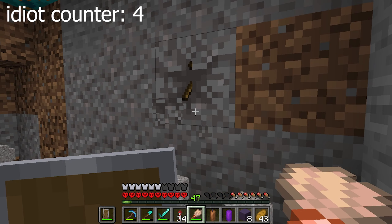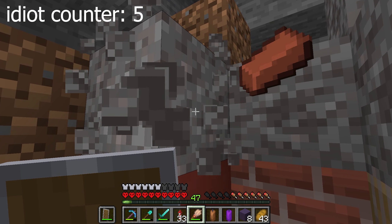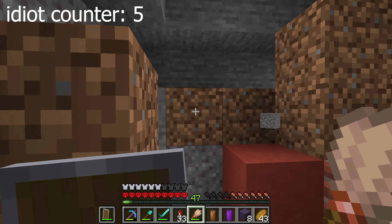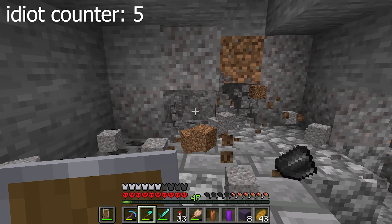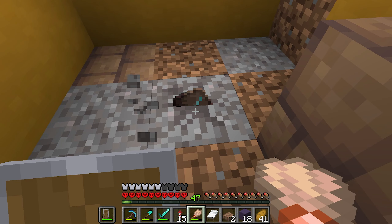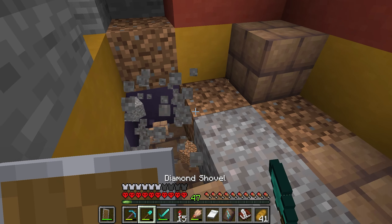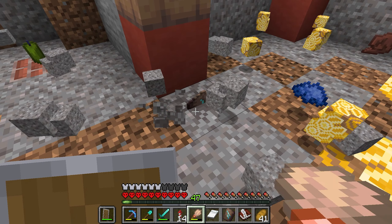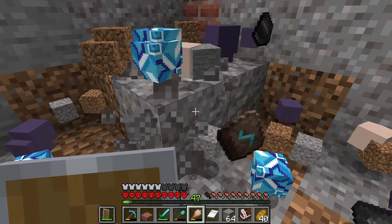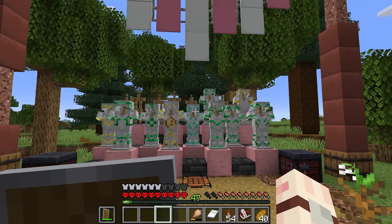We find pottery and dye but no trims at the first ruins, so we move on to a second location. Mr. B messages me — he's already found the shaper and horse trims! Oh nice, we got a horse trim. So we just need the shaper. Third location — oh wait, there's the shaper too! We're done! Thank god, let's fly to the next location.